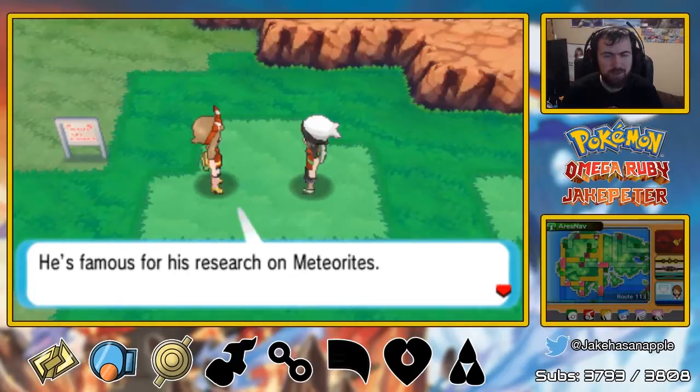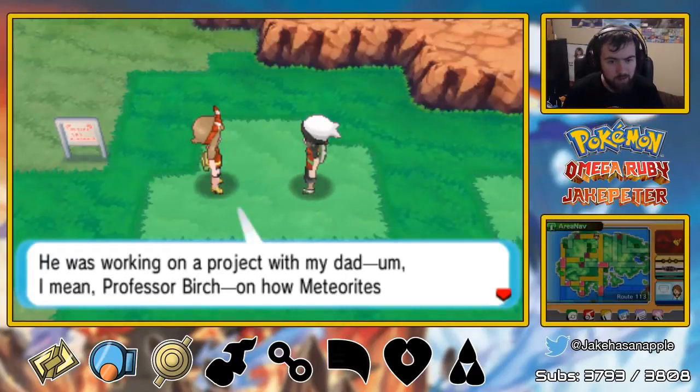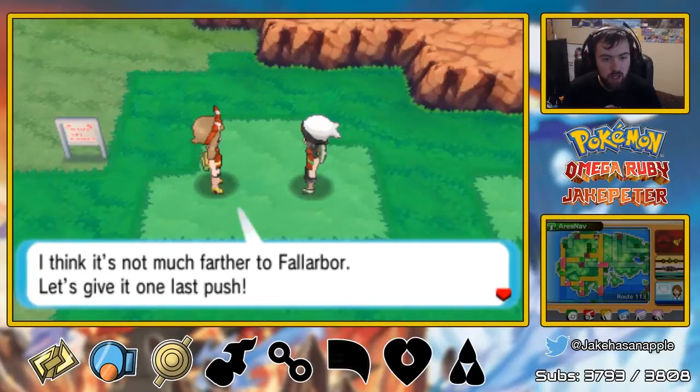I'm on my way to Fallarbor. It's Professor Cosmo — he's famous for his research on meteorites. He's working on a project with my dad, Professor Birch, on how meteorites might affect Pokemon. You mean how Deoxys transforms depending on which rock you've talked to last? Enough dawdling — I think it's not much farther to Fallarbor. Let's give it one last push.